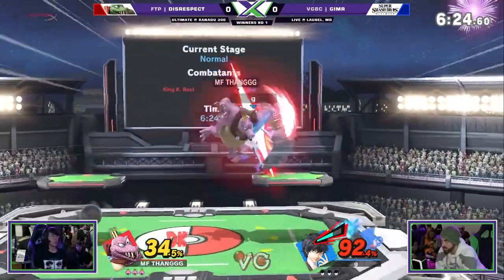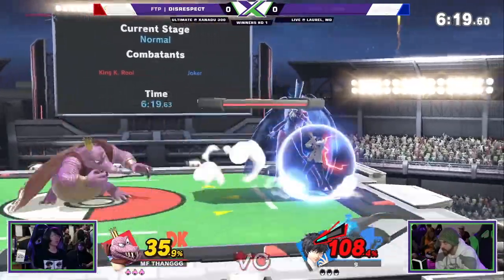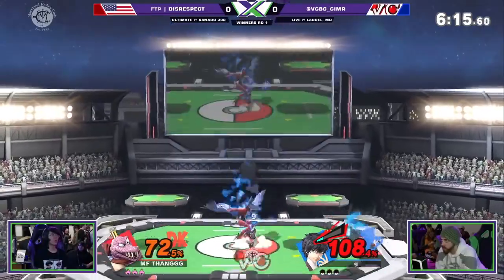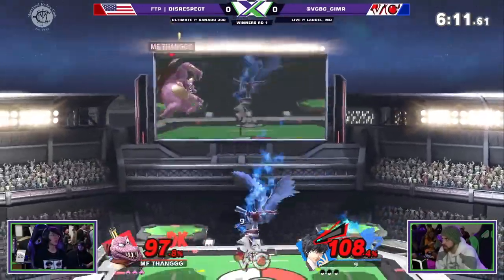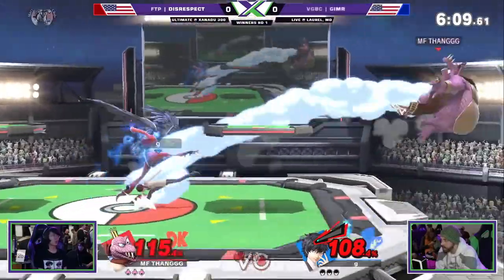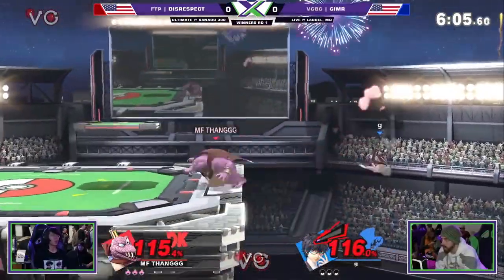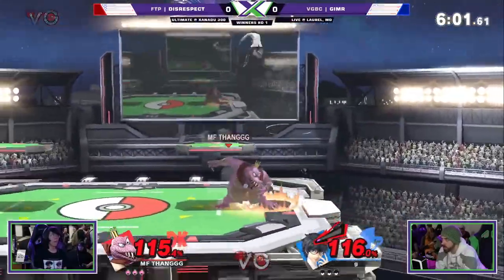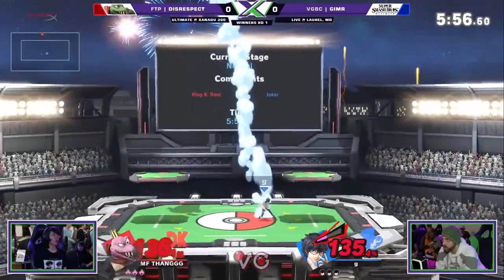You have ranged projectiles like your cannonball and crown, but a good Joker player will just Rebel's Guard them — literally using them to feed his persona meter, get Arsene, and then reflect your cannonball and crown back at you. That's why I usually don't go for ranged projectiles against Joker. I just pressure him with dash attack at the start and choose a small stage.